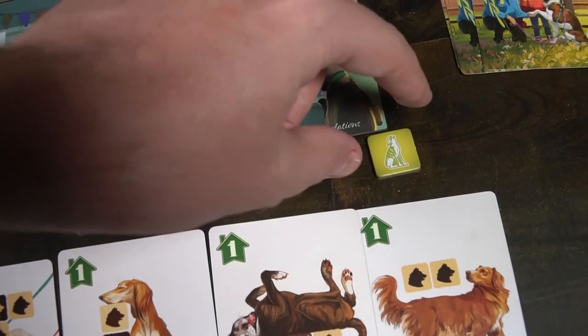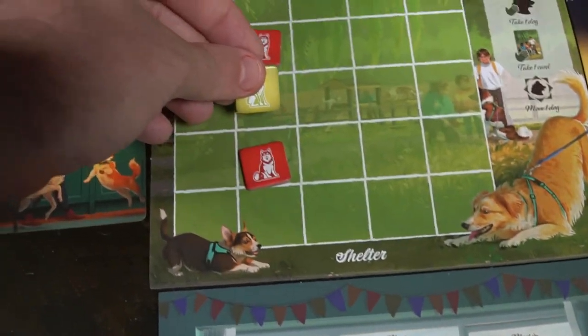Forever Home is a dog rehoming and fostering game — all about getting dogs, placing them into your shelter, training them, and getting them out into the world, whether to a foster home, suburb, city, or countryside home with a good family. That's a really great message. There aren't a lot of dog games out there; I've reviewed three — Dogs, A Dog's Life, and now Forever Home. The difference is this is a puzzle-laying game where you build dogs into specific patterns, turn in pattern cards, and rehome dogs from the pattern into four areas.